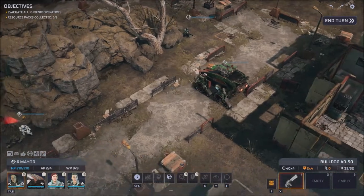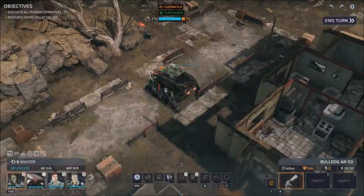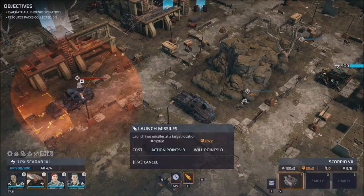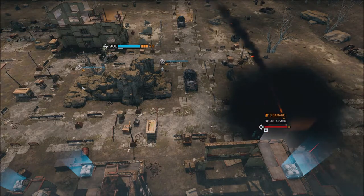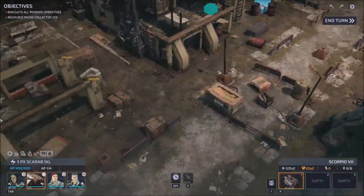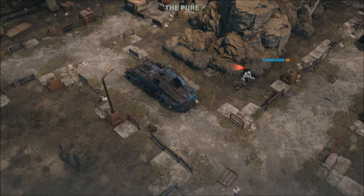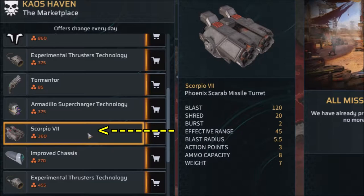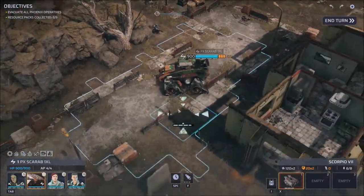The burning question is: how do you unlock the Scorpion 7 missile system for the Scarab tank? First, unlock the Chaos DLC vendor — you'll find it on the geoscape map, it appears randomly and should be one of your first 10 to 12 discoveries. Once unlocked, you can see the Chaos vendor's inventory. Initially items are ridiculously priced, but once you complete all four Chaos vendor missions you unlock a big discount, making the missile system more affordable — around 300-something materials to buy.